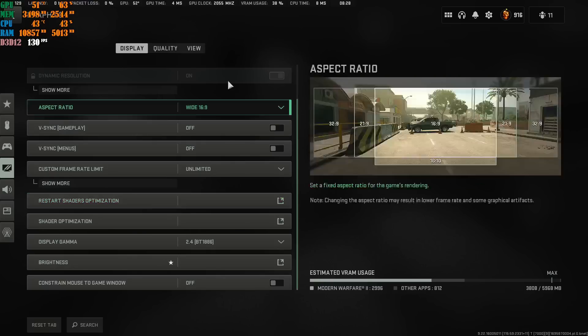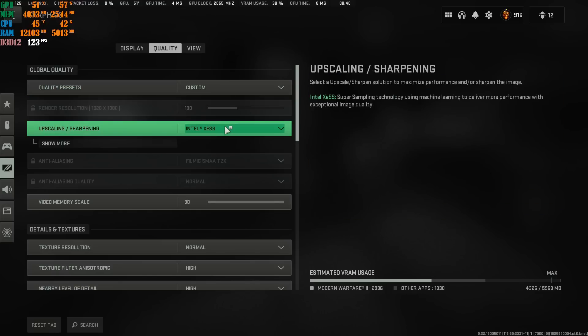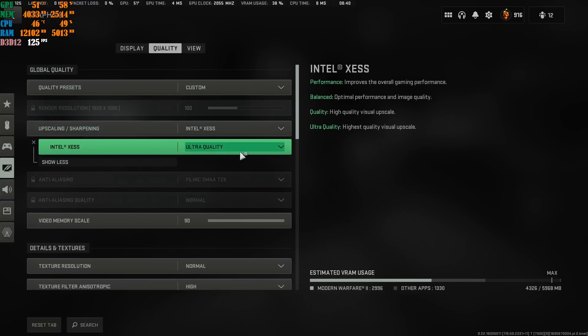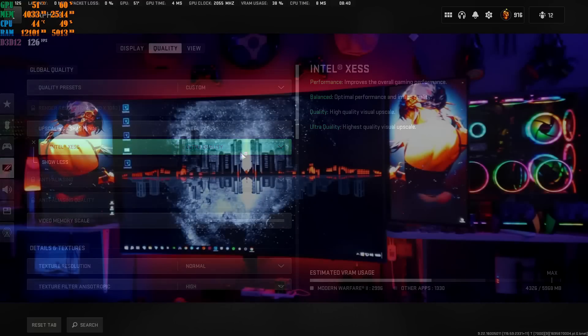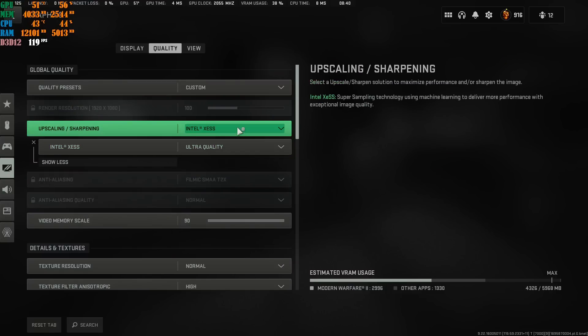Let's jump into the Quality tab. I'm still running Intel Upscaling, which I still prefer for my specific rig — a 9700K, RTX 2060 OC, and 16GB of RAM. This is still the best upscaling for me personally on my machine. Obviously a lot of people prefer other upscaling options.